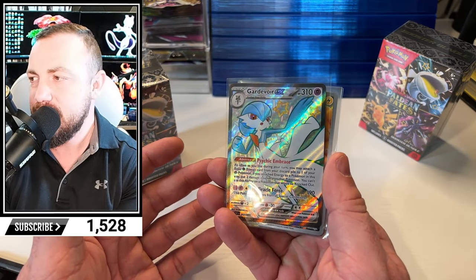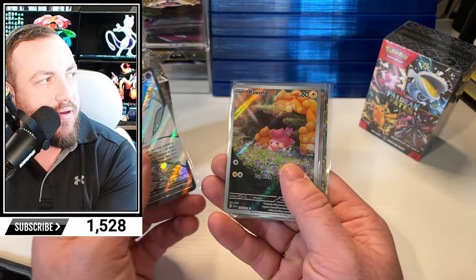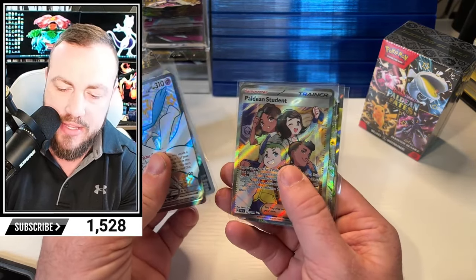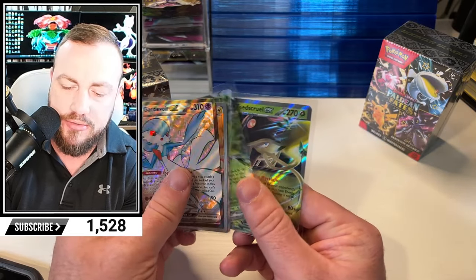Ultra Shiny Rares? Do I have a book anywhere? I'll have to look it up in the book. We've got the Palmy, the Paldean Student, the Fortress EX, Terra, the Toad Scroll EX.